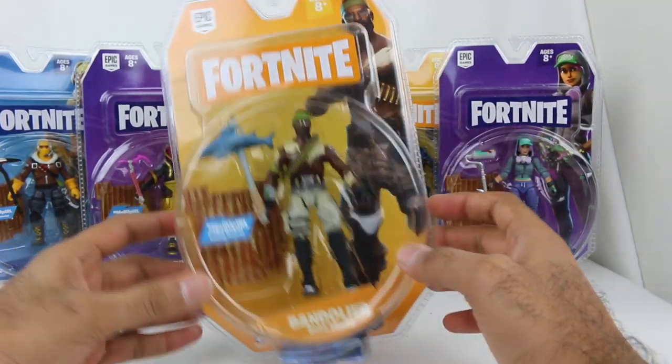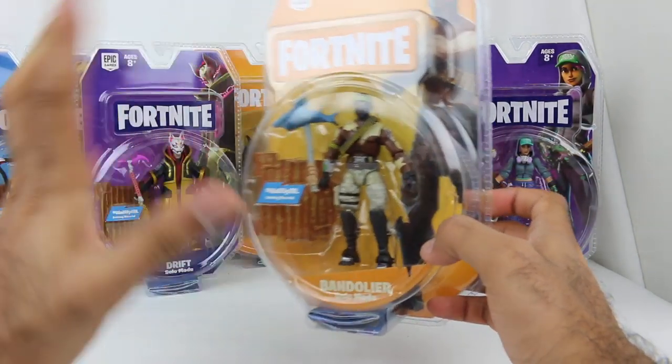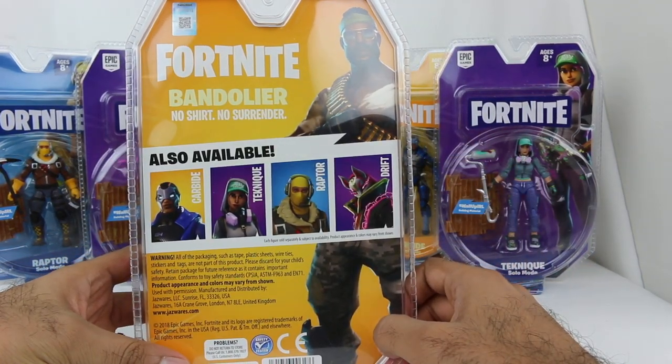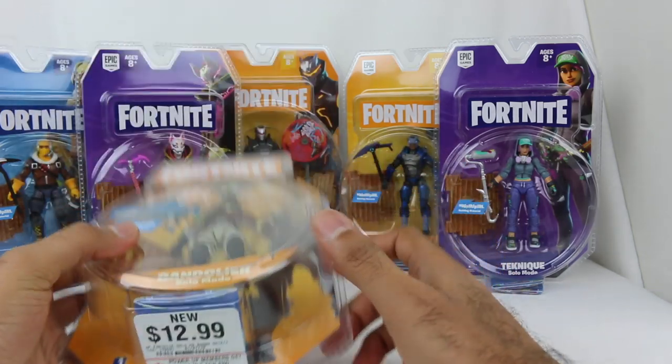Looks pretty cool, definitely excited about it. Here's Bandelier right here, and all of these say 'solo mode' cause it's like a solo figure — they have the squad mode pack with the four figures. So it's kinda neat, they have their little naming scheme there. No shirt, no surrender — that's the tagline for Bandelier. And it shows you some of the other figures available in the set.